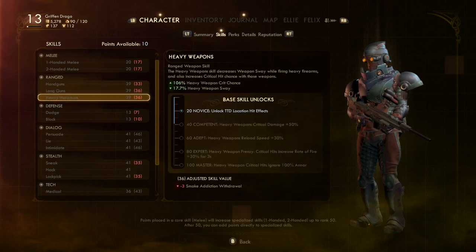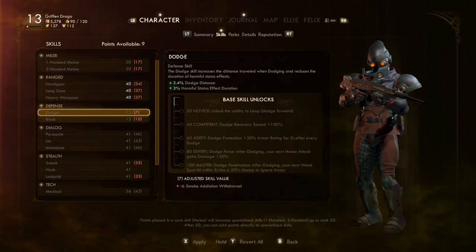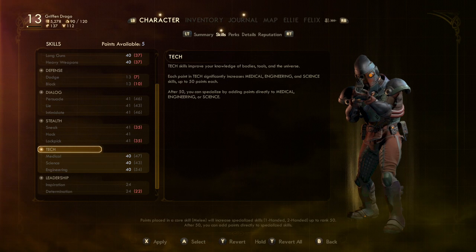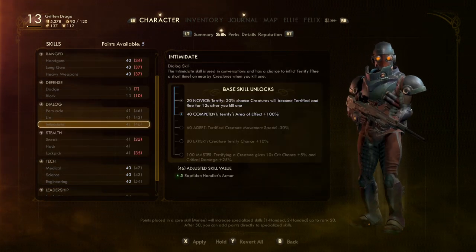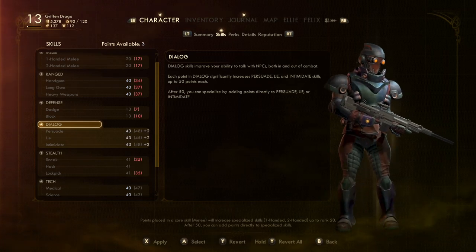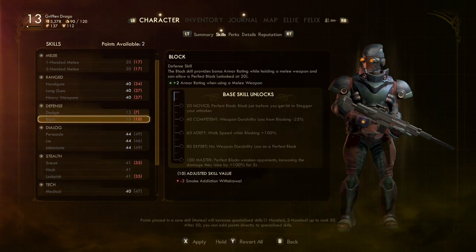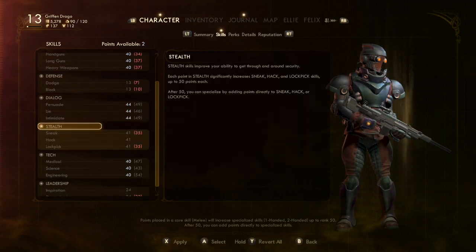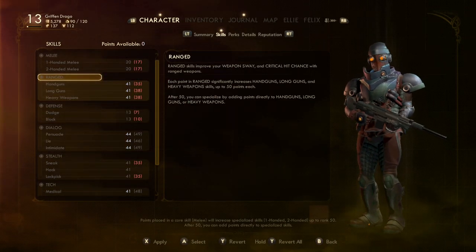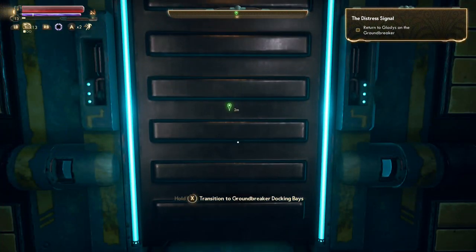I leveled up, let's do that first. I want to add some more in here — there, now that's at 40. Get this up to 40. I've got five more points to spend. Throw some more into dialogue, because that'll be at 50 soon and then I can specialize in something. Put another point in tech, another point in ranged. There, all done.